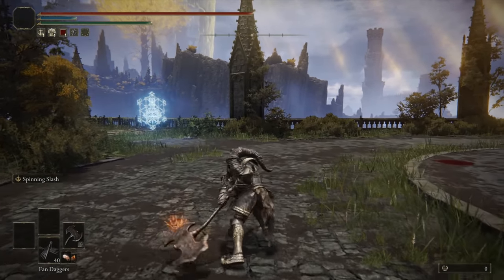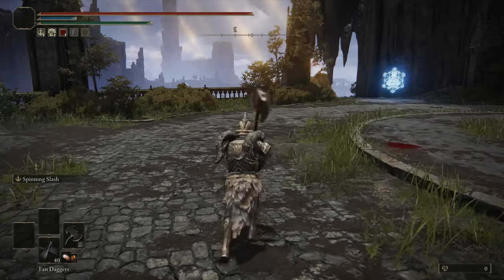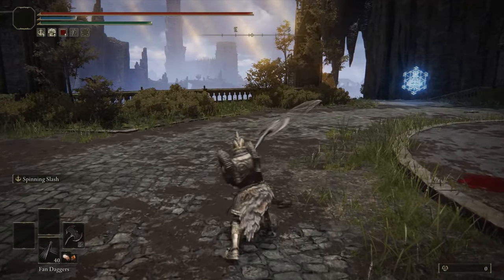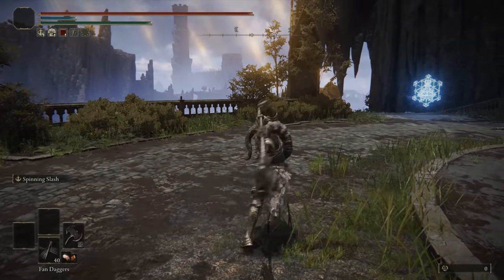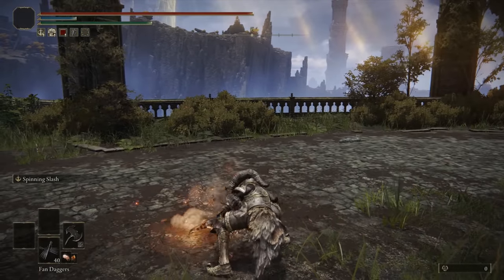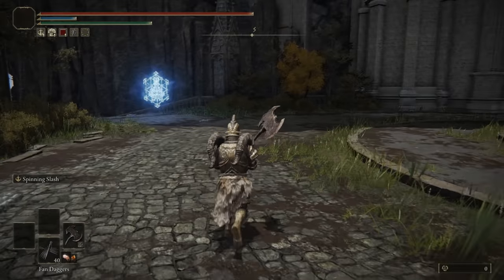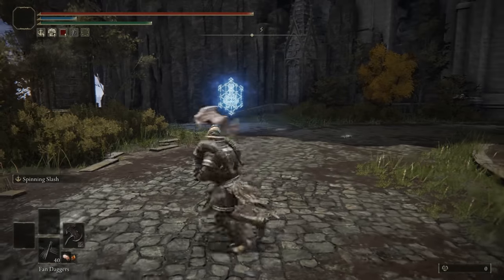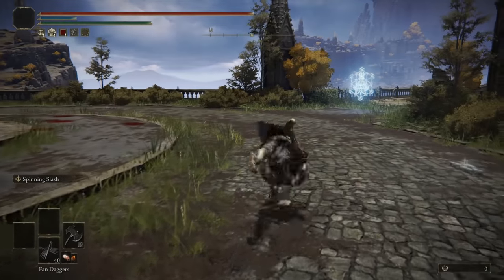Looking at the actual moveset: the light attack chain comes out at decent speed — not the fastest, not the slowest — but it doesn't have the best range, so you have to pick your moment. The R2 is interesting, and the follow-up R2 actually has a secondary slash, so if you can bait an opponent into trading into the second half it'll do high damage. The jump attack and jump heavy are pretty standard, as is the rolling attack.